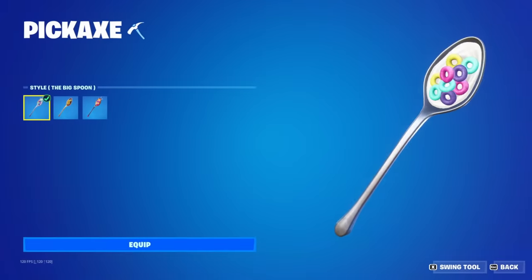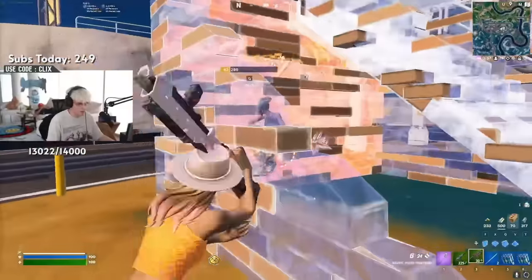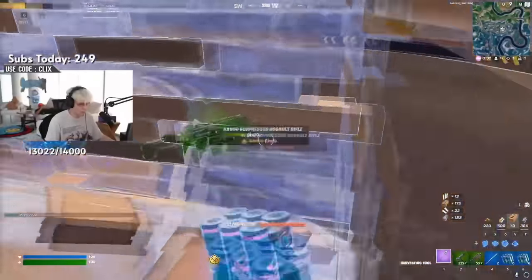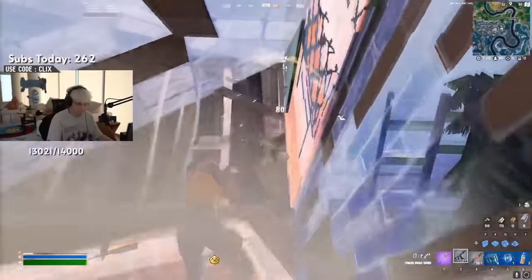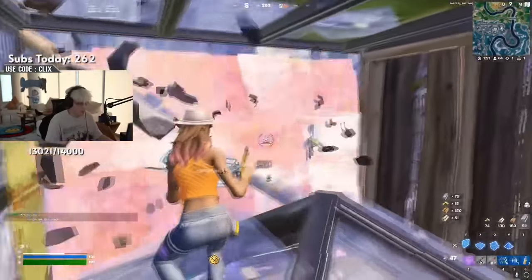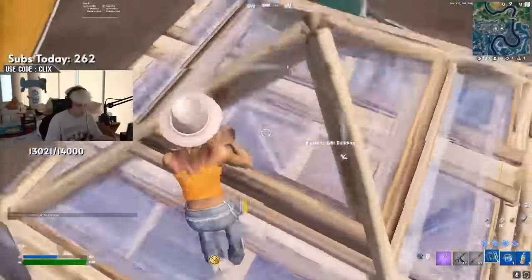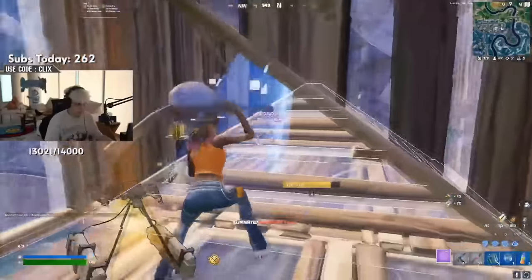At number 29, we have the Big Spoon. This is taking the list in a little bit of a different direction — we've mentioned some very sweaty pickaxes, but the Big Spoon is definitely known as a meme pickaxe. We have seen some sweats and pros using this over the last few weeks, especially Clix. Whatever pickaxe Clix uses is definitely going to end up becoming quite popular. There are three different edit styles for this as well, which is always really good to see, and for that reason I think the Big Spoon is definitely one of the best pickaxes in the game.